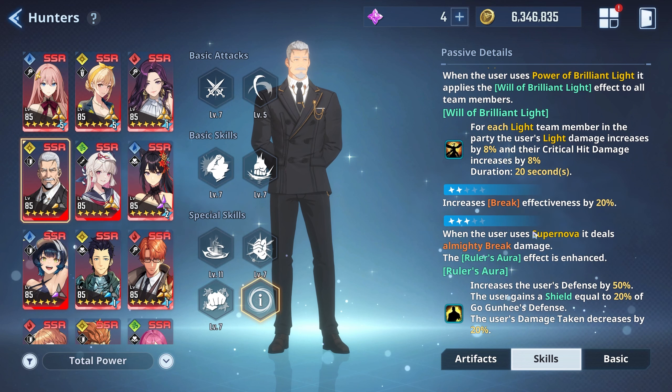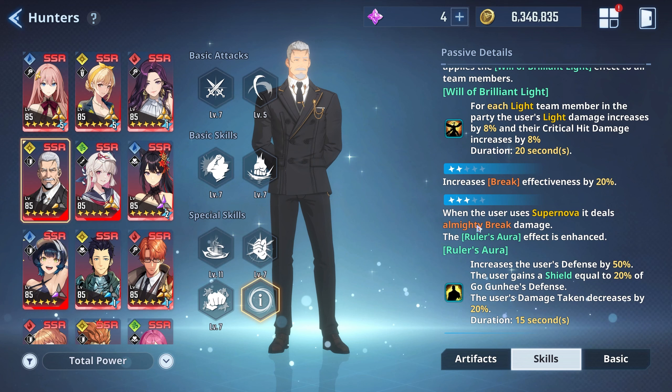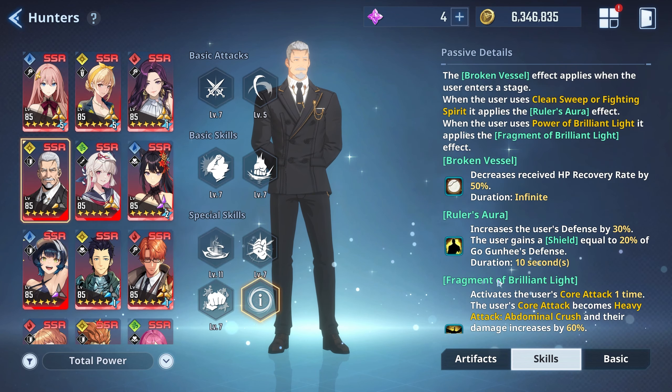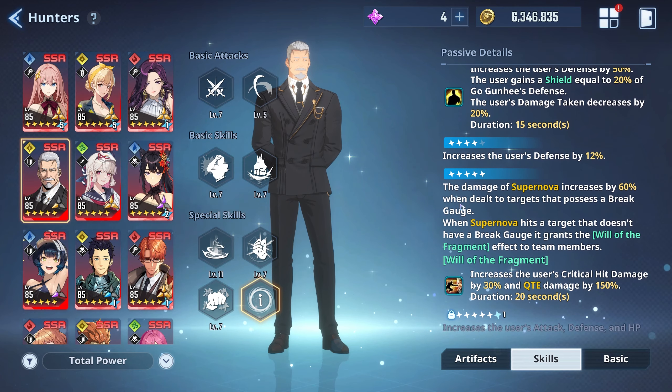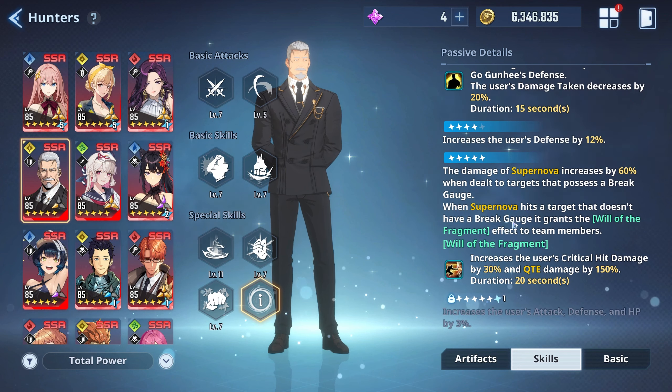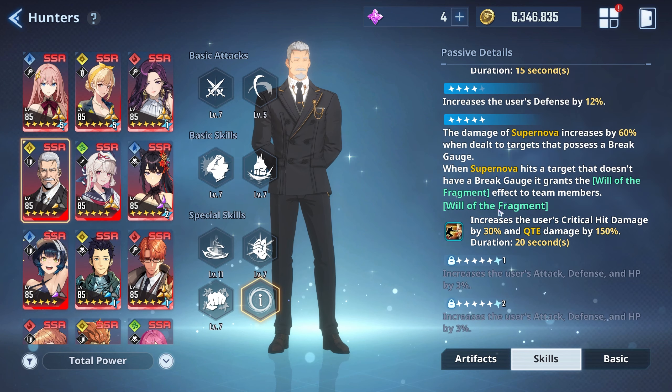A2 increases break effectiveness by 20%. At A3, when the user uses Supernova and deals almighty break damage — this is what grants the almighty break on the ult. He's the very first unit in the game to give an almighty break on an ult, and I'm looking forward to seeing if more units get this. A4 increases the user's defense by 12%. At A5, damage of Supernova increases by 60% when targeting enemies with a break gauge. When Supernova hits a target without a break gauge it grants the Will of Fragment effect to team members, increasing critical hit damage by 30% and QTE damage by 150% — making Shahane much better when calling her in.